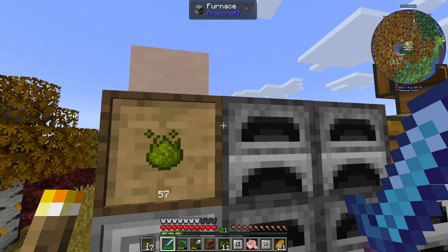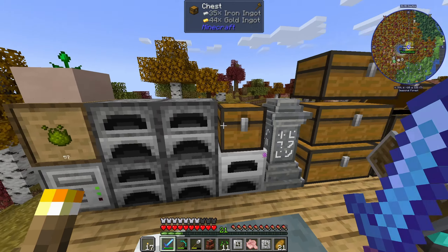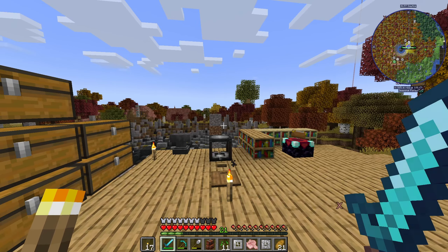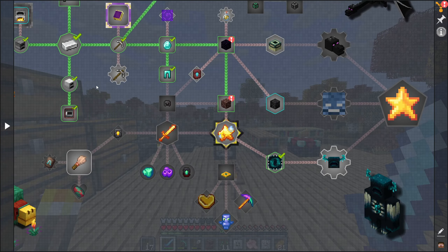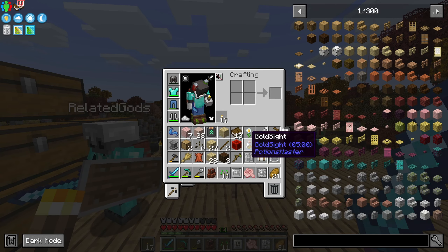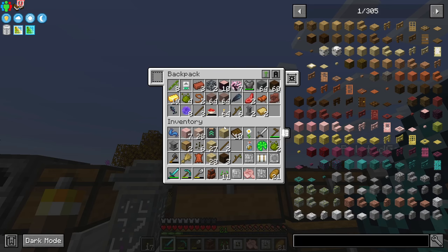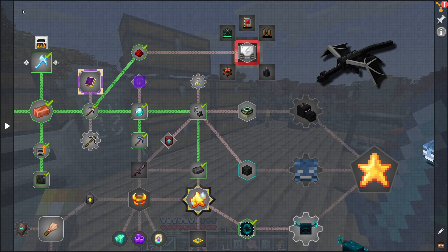We've only got 57 — I'll have to change that in the settings again. So what I need to work on today is getting our AE2 system set up. We're going to work on that today and also get all the Allthemodium. We don't have a lot of storage — I just found out we don't have enough, so I'm going to make more.